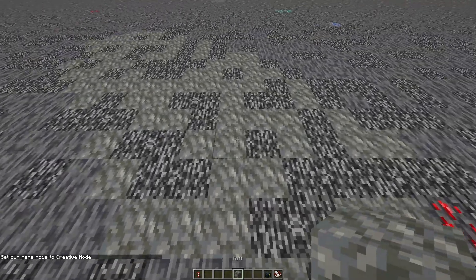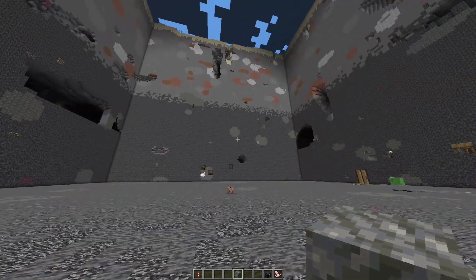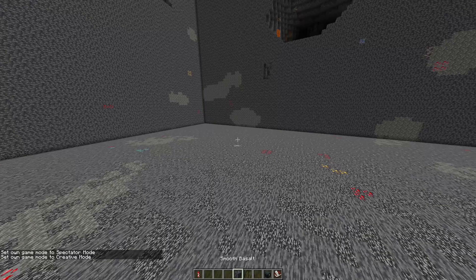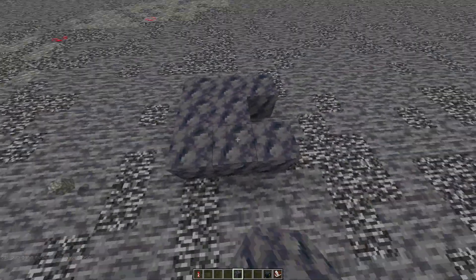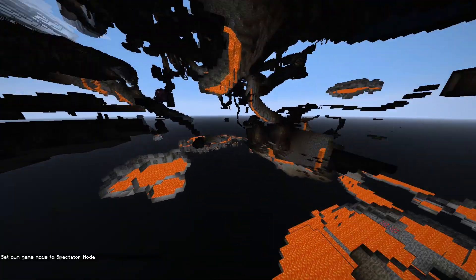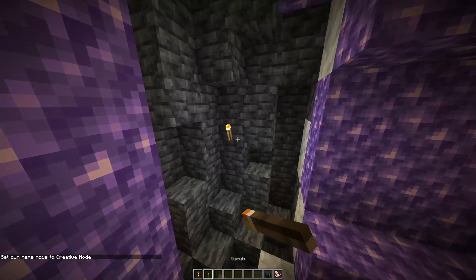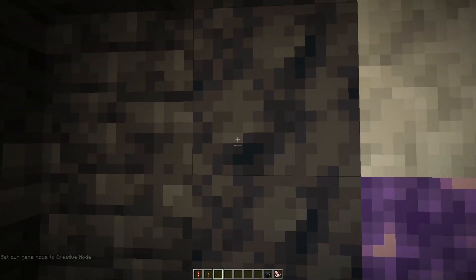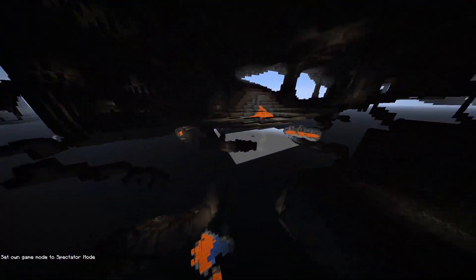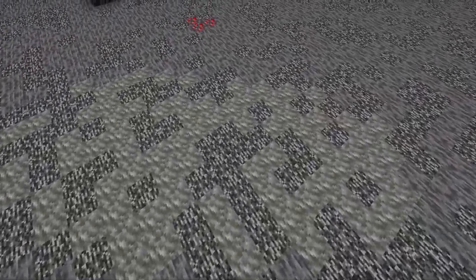As you may have noticed, there's now tuff down here, which is what used to be around geodes. In the previous snapshot this would be andesite, but they changed it to tuff. Then they removed tuff from geodes and added a new block around them instead — smooth basalt. You'll find smooth basalt surrounding geodes, and you get it by smelting basalt in a furnace or blast furnace. Here's a geode — as you can see, surrounding it instead of tuff is now smooth basalt. You'll be able to get huge quantities of tuff now since it's just everywhere underground.